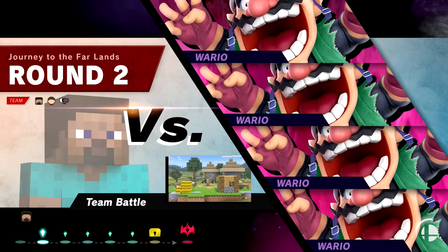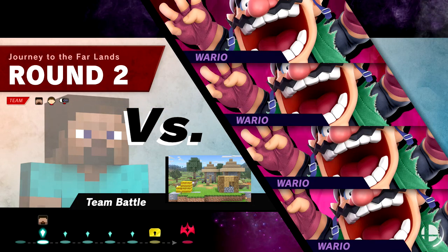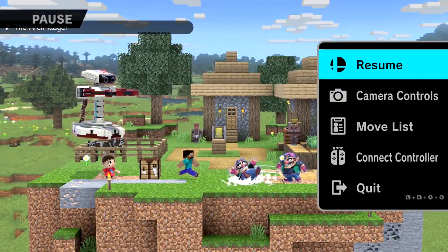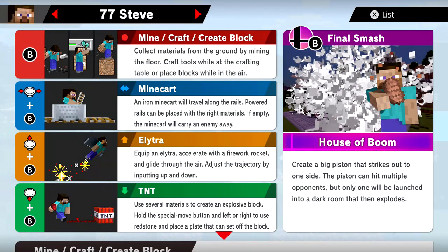Before we get into our next round — round two against a bunch of Warios, which are supposed to be like villagers and an iron golem — let's take a look at fighter number 77, Steve's moveset. His neutral special is Mine/Craft and Breaking Blocks: collect materials from the ground by mining the floor, craft tools while at the crafting table, or place blocks while in the air. Side special is Mine Cart: an iron mine cart will travel along the rails, and if empty, the mine cart will carry an enemy away.